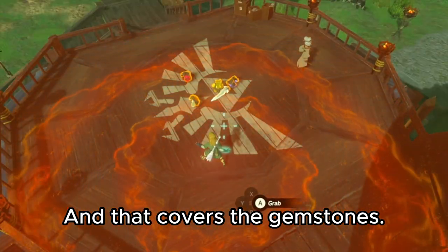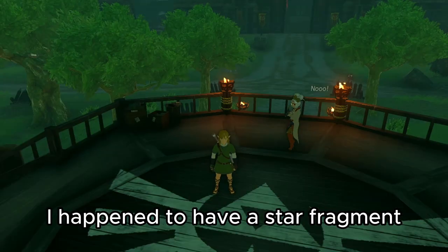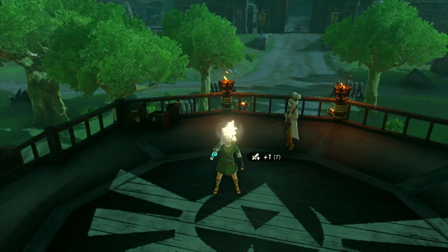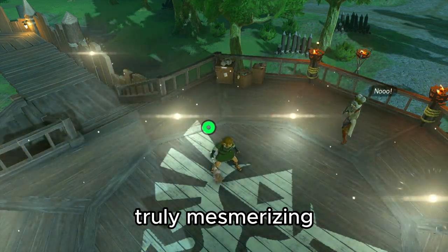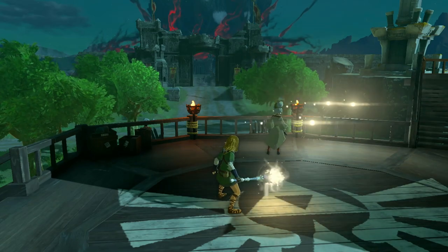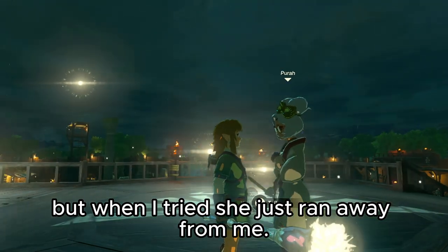There are other materials I was quite surprised by, like fusing it with the star fragment. I happened to have a star fragment when I was testing the magic rod, and to my surprise it creates a rod weapon. The light that scatters around you when it's charged is truly mesmerizing, although very purely visual. I wanted to impress Pura with this mesmerizing light, but when I tried, she just ran away from me.